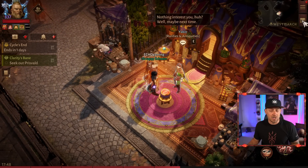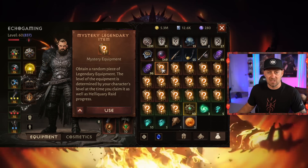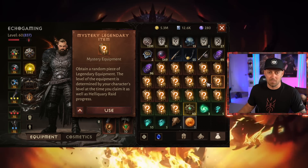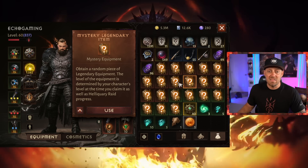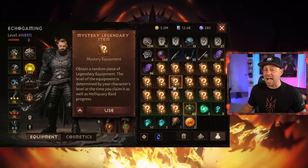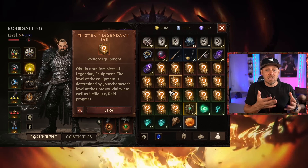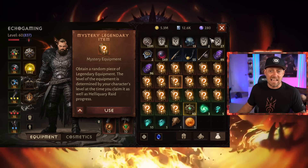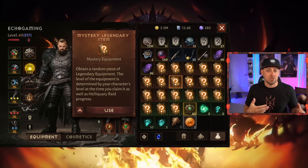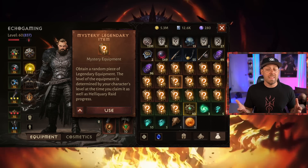Another thing we can do is save up the legendary gear you already have stocked. If we look at my satchel, you'll notice all of these pieces of legendary gear — 20 pieces of legendary gear saved up in preparation for switching over to the Blood Knight and needing gear for those essences. I already have all the essences and items needed for the Barbarian, so it'd be a waste to use them there. I love the idea of saving this for the new class so I could be in good hands when it launches.